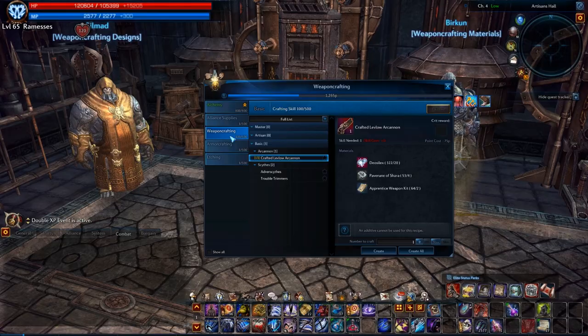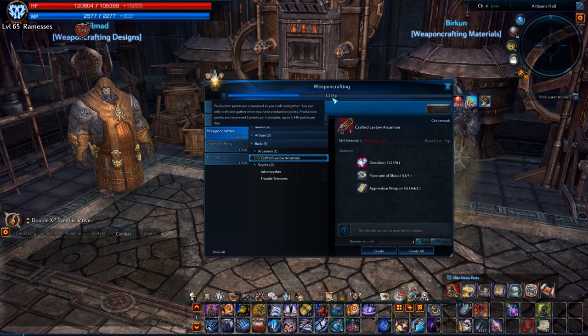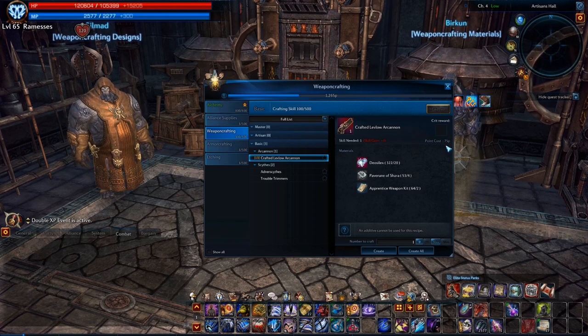A few side notes: your crafting is limited by the production point system. Every design costs a certain amount of production points to craft. Here is how much production points you have, and this is where every design lists how many production points it costs to make one item.